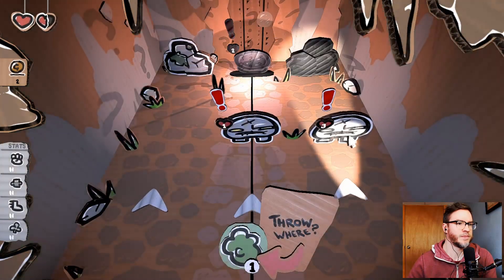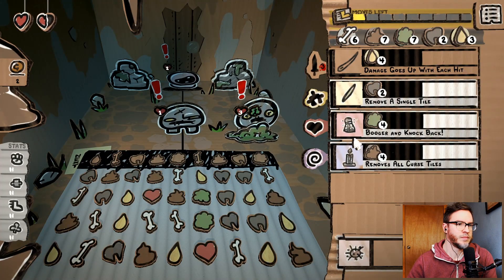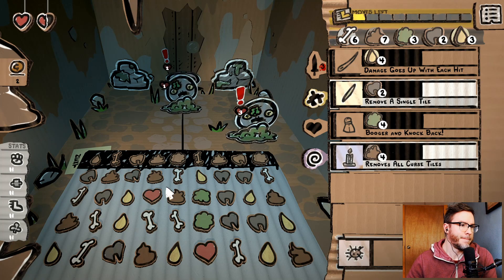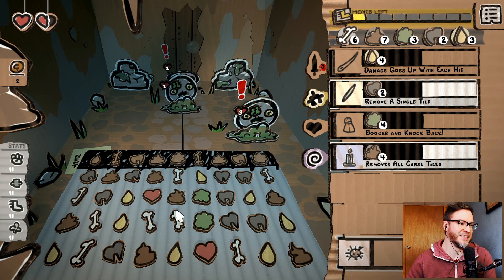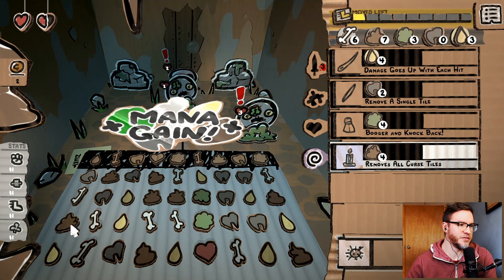Boogers. Then I got booger and knock back here. Can I line up poop again? That's what we really need — some poop. Oh yes we can! The level of strategy is so good.